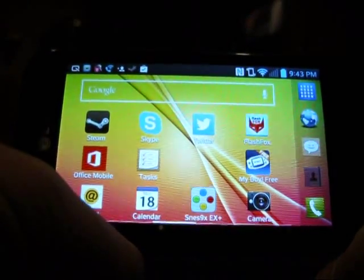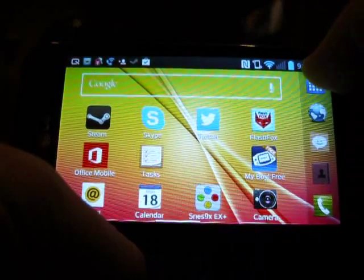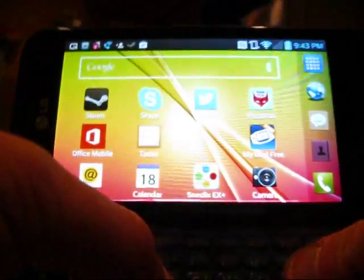Hello everybody. Today I'm going to show you this phone. This phone is an LG Optimus F3Q from T-Mobile. As you can see right here, it's an Android phone and it has a QWERTY keyboard.